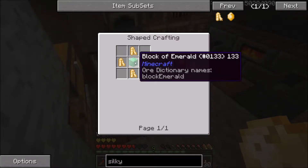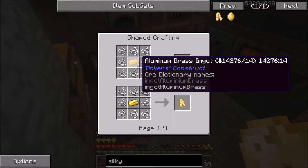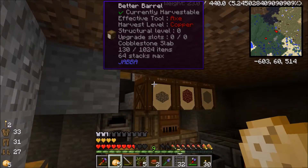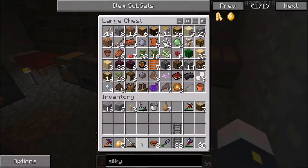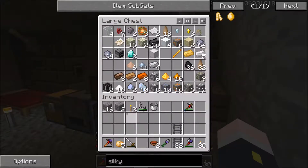The Silky Jewel requires a block of emeralds — sorry — and emeralds are found in Extreme Hills. This part ain't going to be that bad. So I need to find emeralds, or I'll level this thing up one way or the other.